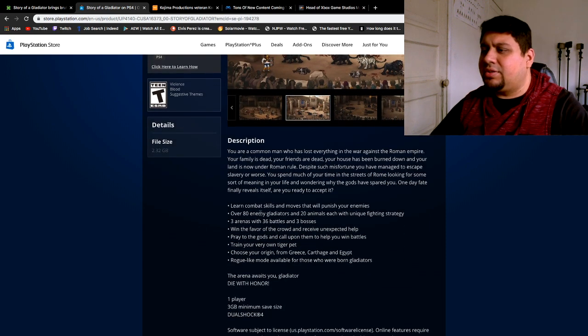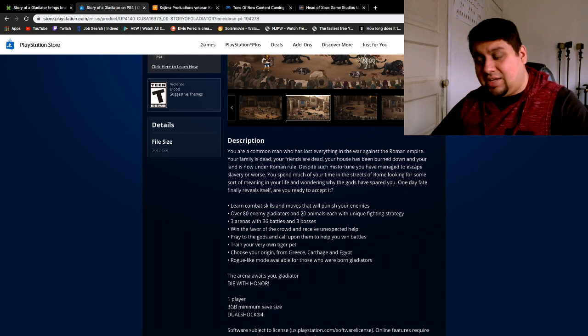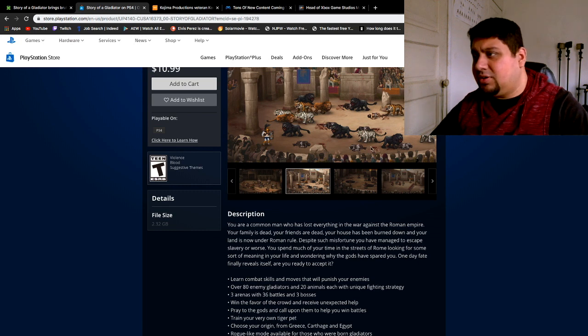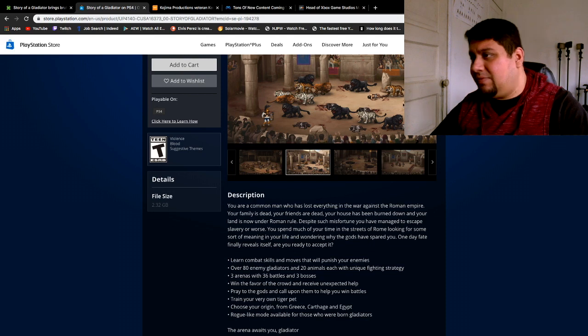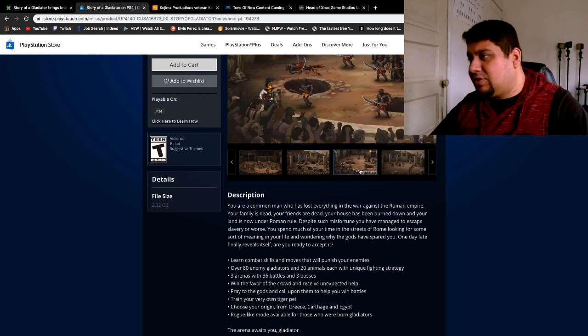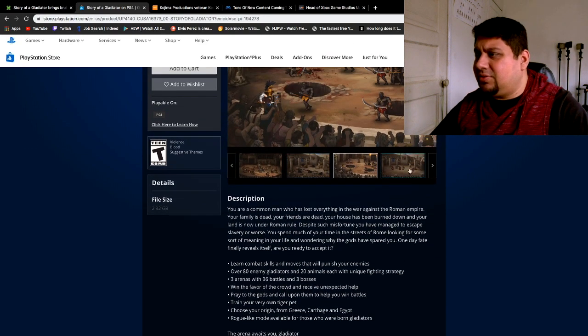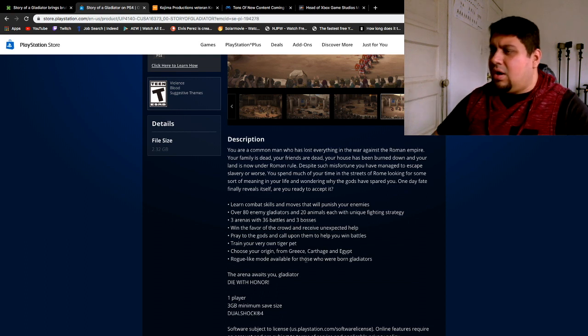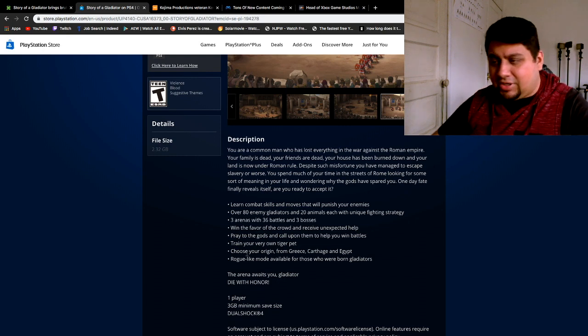It says there are only three arenas with 36 battles and three bosses. That's not to say whether all of that happens within one arena or each arena has 36 battles and three bosses. It also says over 30 enemy gladiators and 20 animals, each with unique fighting strategies — that alone is going to be interesting to see. It's also got a roguelike mode available, so I think it's something that should be fun and entertaining for anyone.